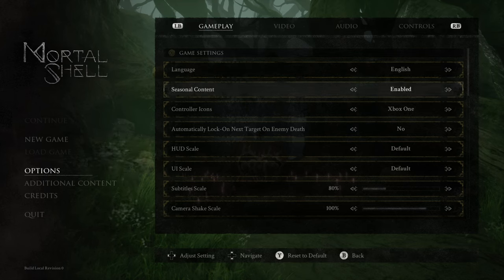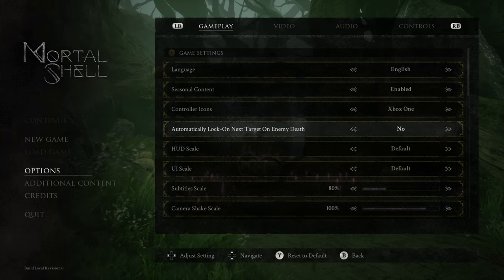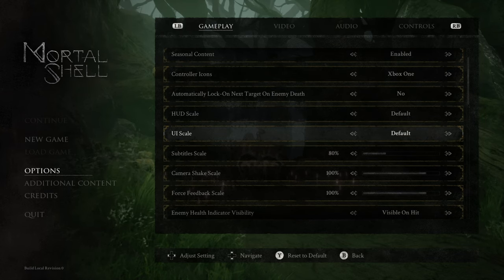Language — we are English. Seasonal content — I mean, why not enable it? I have no idea, there's no reason why not to. Controller icons — this is an Xbox controller I'm currently using. HUD scale — default, hidden, default, medium, large, hidden. Let's just go default. I have no idea; I might change that later. UI scale — same thing.